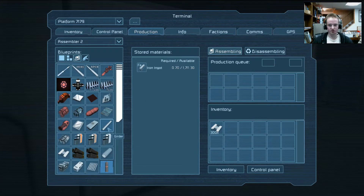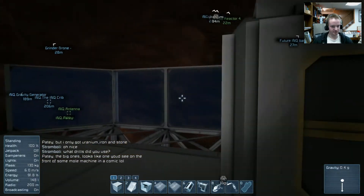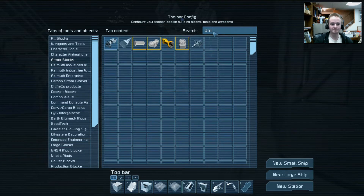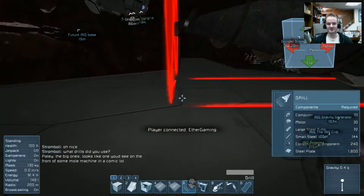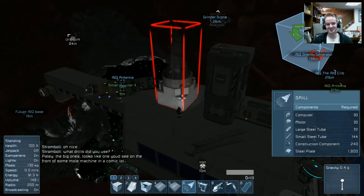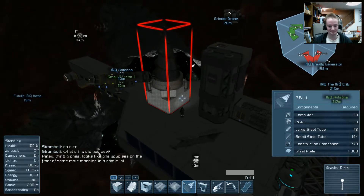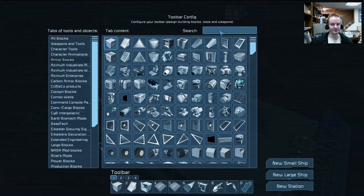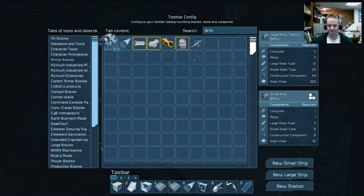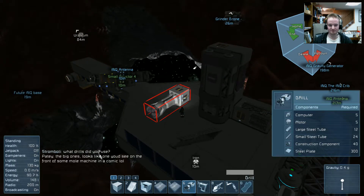I'm actually going to produce some more girders and bulletproof glass. He said big ones, like you can see on the front of some mole machine in a comic — oh, I think I know which one he's talking about. He's probably using this one here — these things are pretty big. Look at the size of those things compared to the drills that we have on there now. That is really big — awesome.